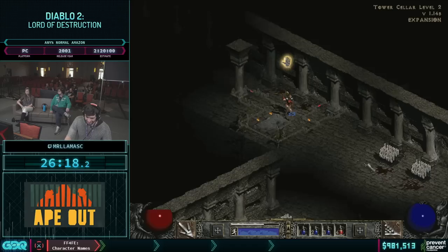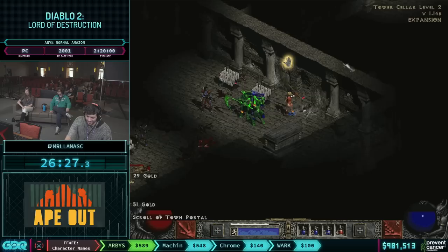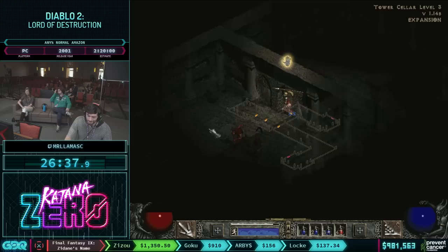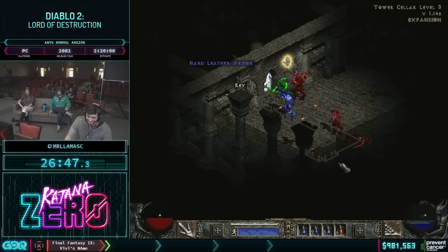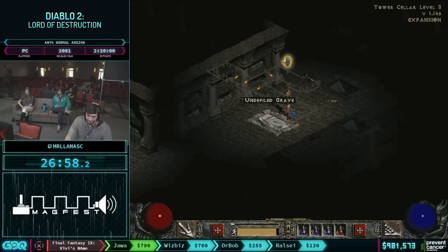We have $10 from Wokey: 'Stay a while and listen. Such a cool run to see at GDQ. Good luck, Llama.' And we actually saved him for once — it's got to be the first run in GDQ history that I've actually saved Cain prior to the end. We have $50 from TMSLFT: 'Stay a while and listen.' Sir, this is a speedrun. 'I know, I know, I'm sorry. What was I thinking?' We had a choice between saving Cain and saving the frames, and we chose Cain.